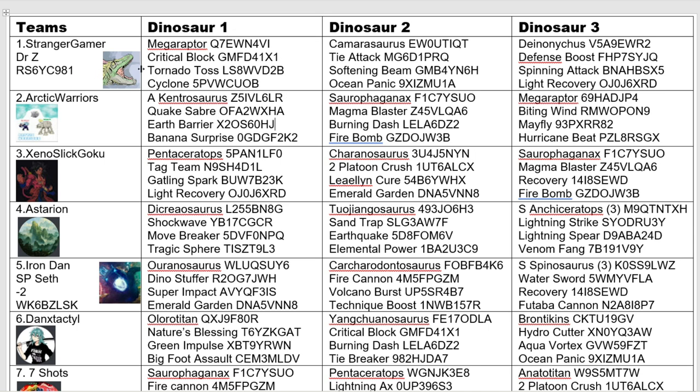Obviously we've got me, the host. I decided to use Dr. Z instead of Dr. Taylor, because quite a few people use Dr. Taylor. I am coming in with a Mega Raptor with Crit Block, Tornado Toss, and Cyclone. I've gone for the Crit Block-Cyclone combo — hoping to get a Crit Block and then get a Cyclone off so I get a free hit, because of the way my rules work.